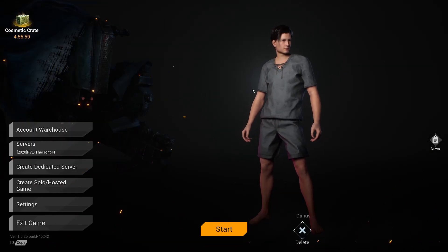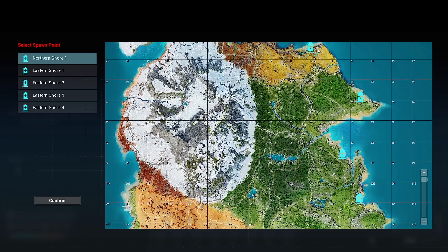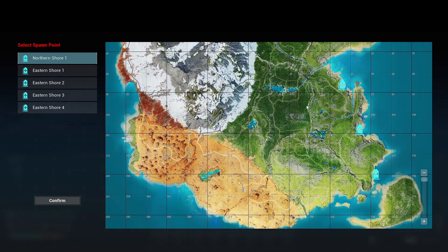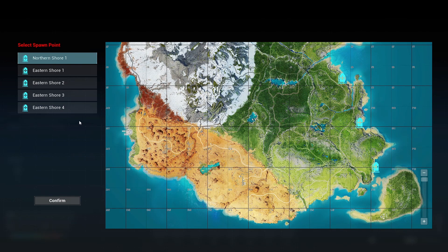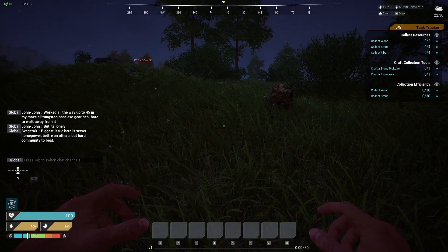Alright, let's jump right into it and see how this thing works out. Alright, where should we spawn? It's like we got a couple areas - kind of a more deserty biome there. We've got Northern Shore, Eastern Shore, one two three four. I have no idea where we're going, so let's try Eastern Shore Four just for kicks and giggles. We're waking up in a field of flowers.